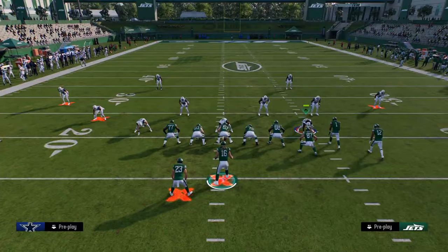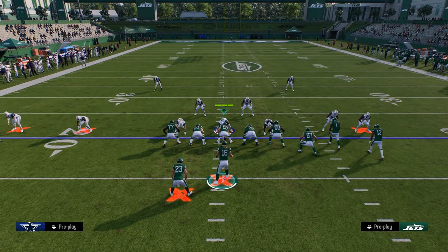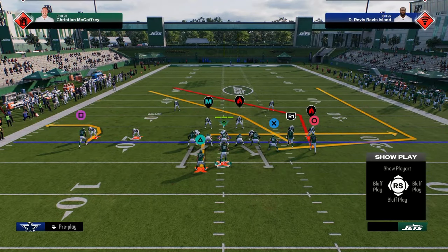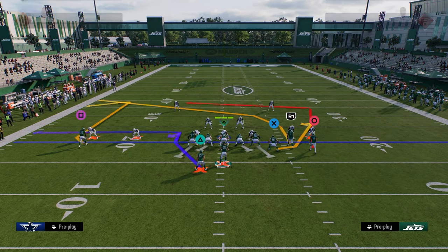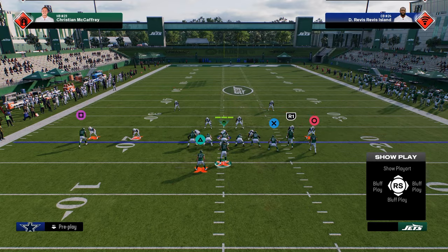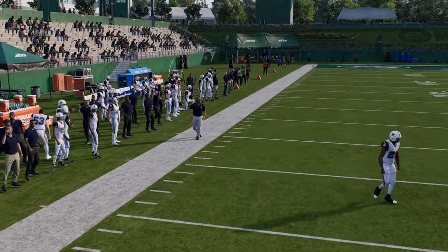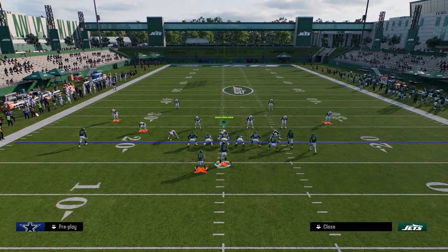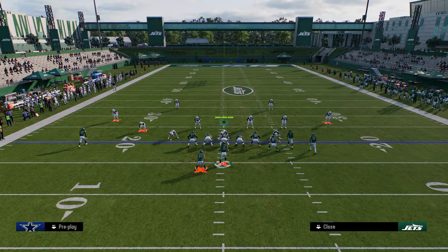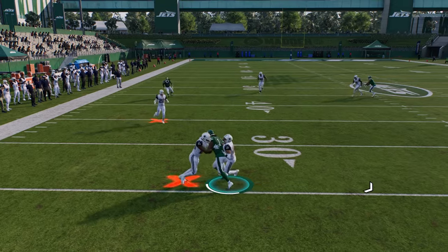Another route that's kind of new to the game this year worth discussing is the speed out. With the speed out, you put this guy on a hot-routed speed out and stem him to about 15 yards — about that depth. This is going to attack the same area of the field as the C route, but it does it a lot quicker and it's a lot better at beating man coverage. You can go as far as about a 15-17 yard out route.